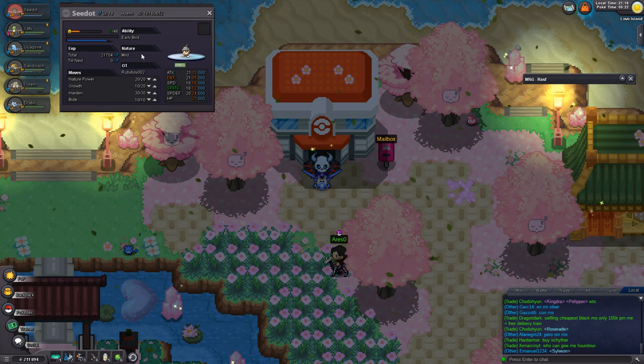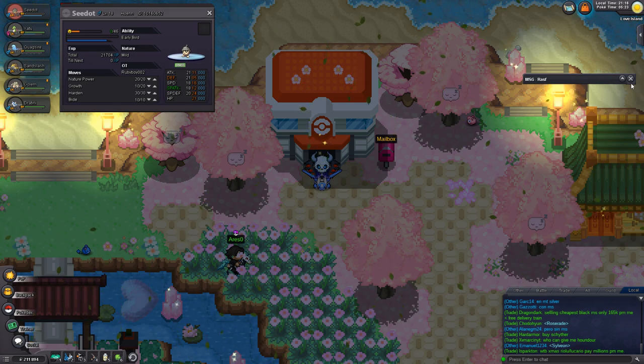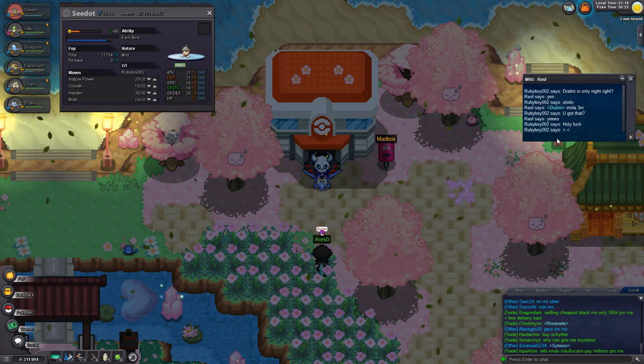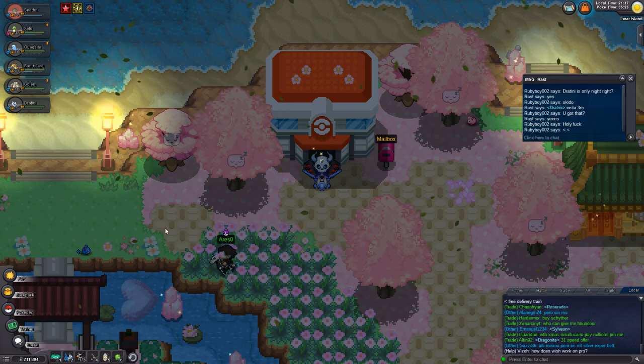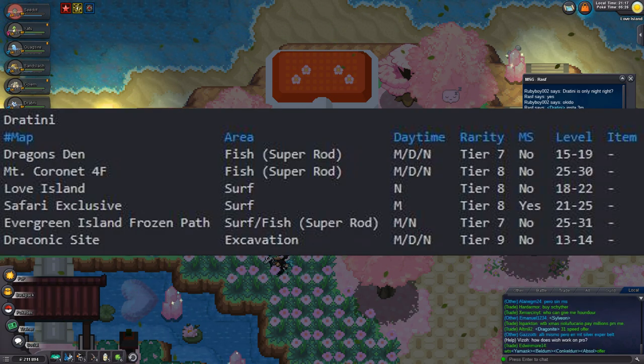There's a bot on the Pokémon Revolution Online Discord called the Reborn Bot that people have been using for many years. You can type a command — like the message shown on the right of the screen — using 'hat', then 's' which stands for spawn, and then type the Pokémon name, in this case Dratini. You'll see that Dragons Den is fishing with a Super Rod at tier 7, and Love Island is tier 8.